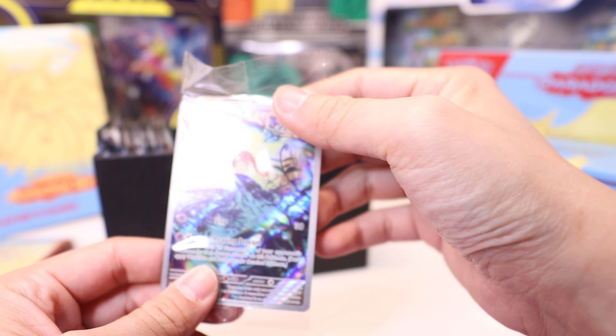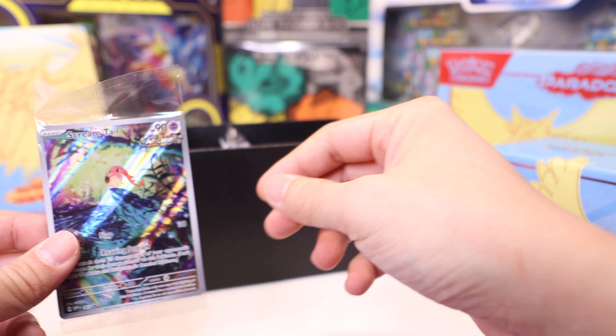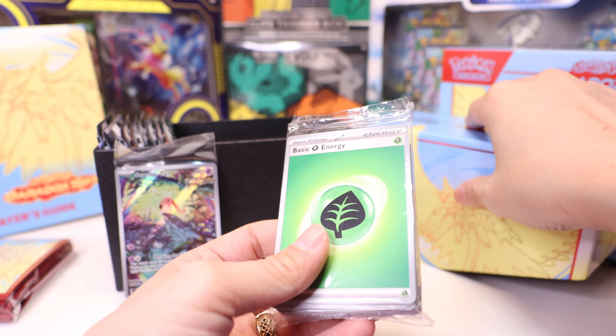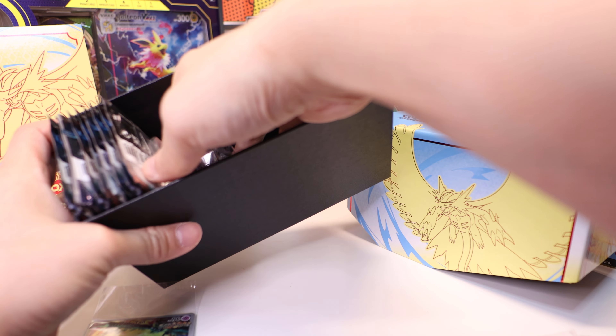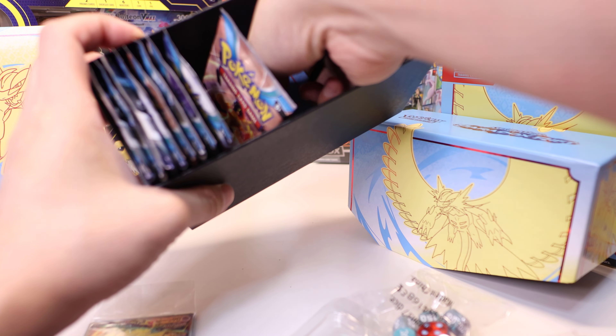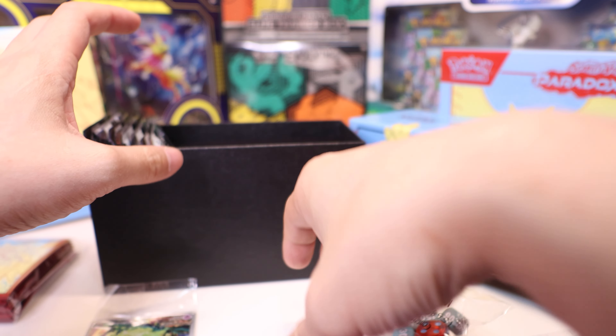Here is our Screamtail promo card — very cute. It also comes with a brick of energy, which is plenty. Maybe useful if you're playing draft at home or putting a new deck together. Each brick of energy doesn't quite have enough for a whole deck, so you might need two, or spare energy from opened packs.